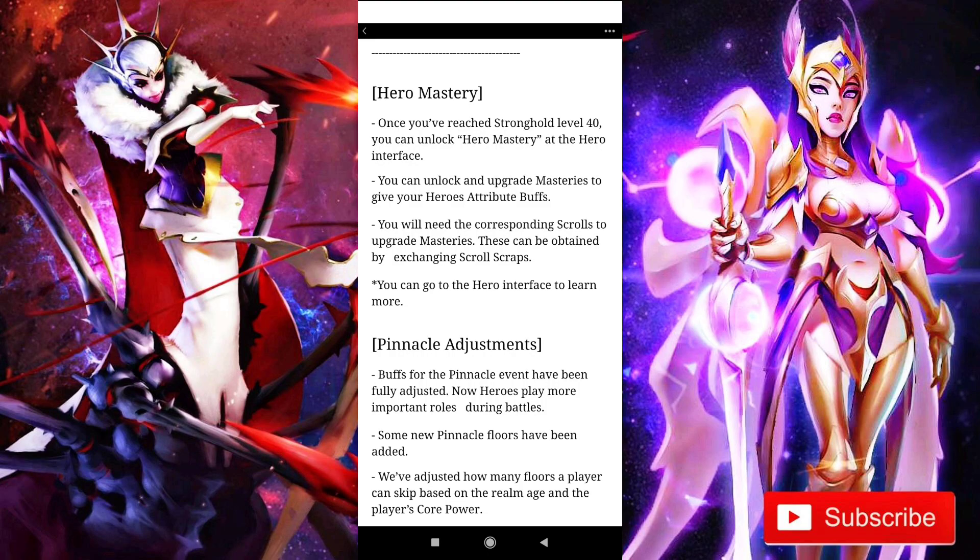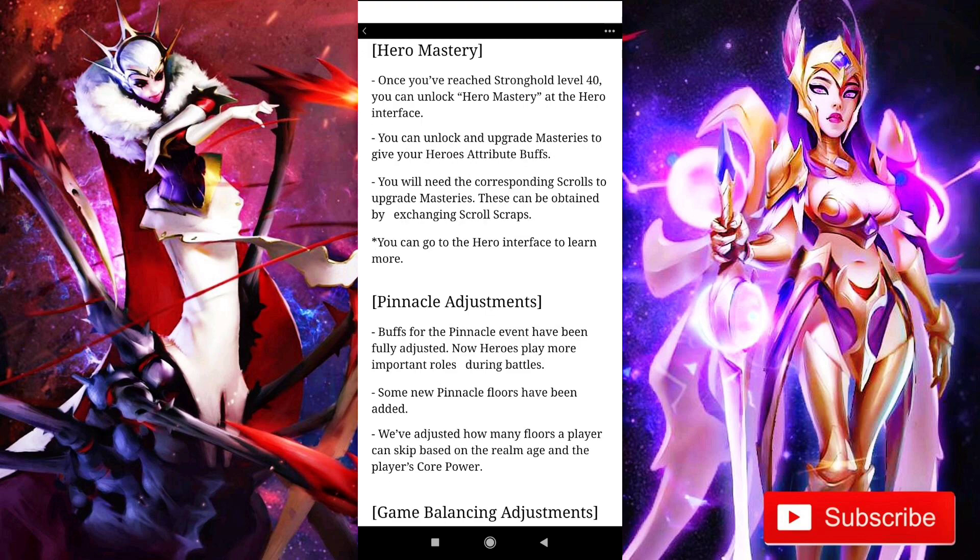One of the biggest changes coming to Art of Conquest is the hero mastery — it is just like the draconic system. Once you have reached stronghold level 40, you can unlock hero mastery at the hero interface and upgrade masteries to give your heroes attribute buffs: basically health, attack, and maybe some special skills. You will need the corresponding scrolls to upgrade masteries, which can be obtained by exchanging scroll scraps.